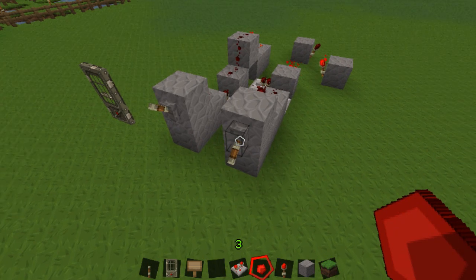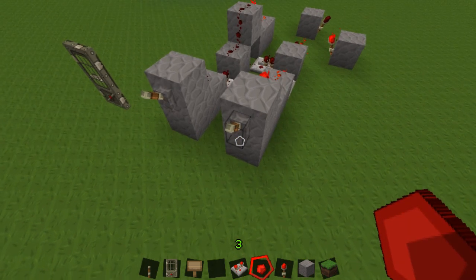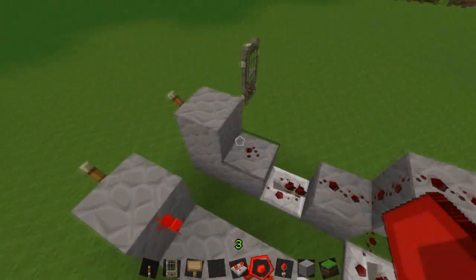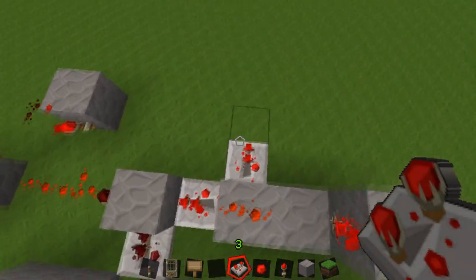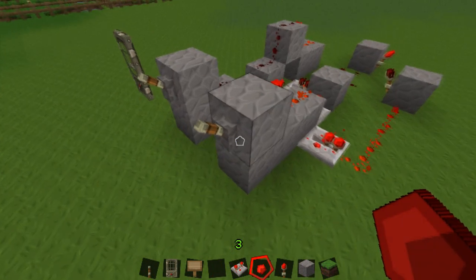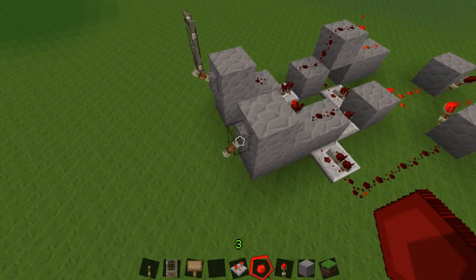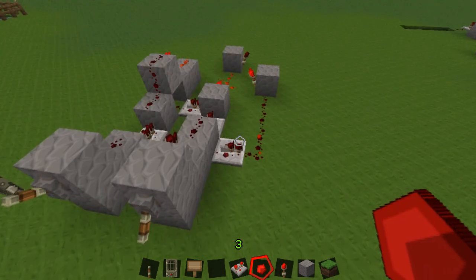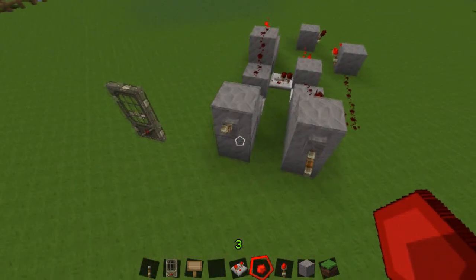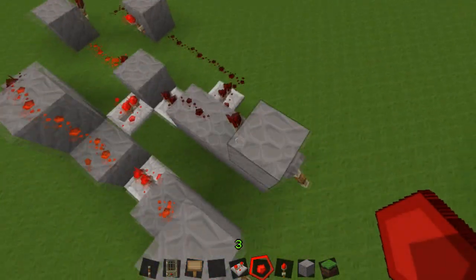There is a problem with this that you have to fix — when you flip-flop this lever, it doesn't reset the memory gate. To fix that, you can't go off this lever, because it's getting power from the other lever. So you have to go before the other lever, right up here, and make it so that it'll flip-flop with the lever. Because it's a memory gate, this won't affect it anymore, because it's not connected to the part that resets it every time.